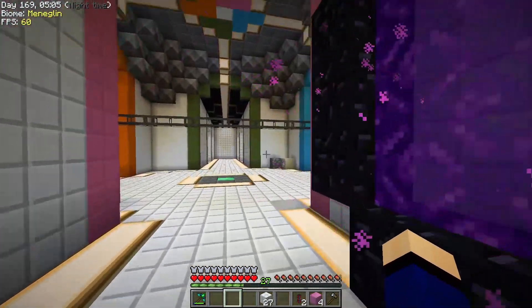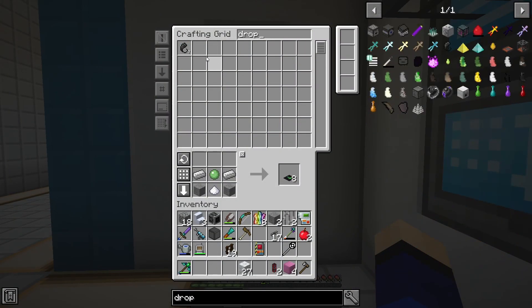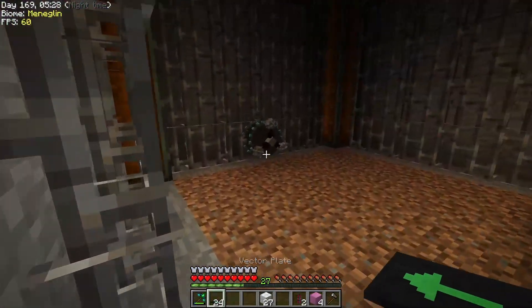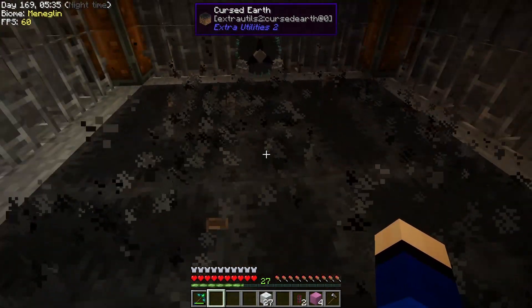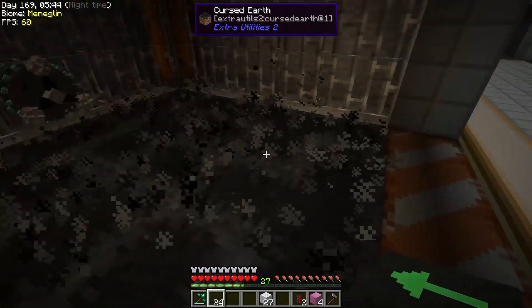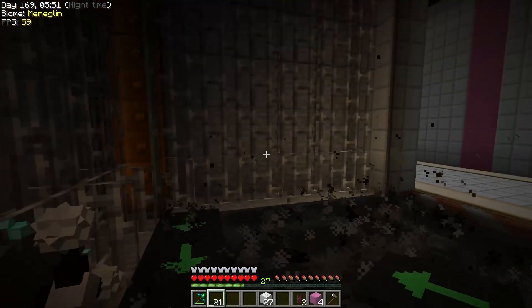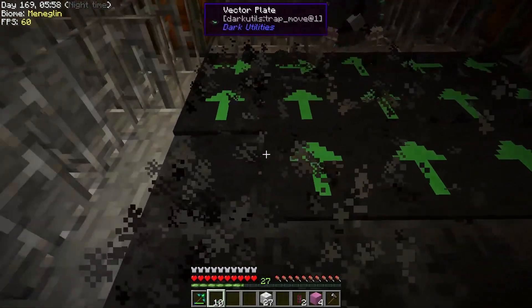Now it may not look like much at the moment but there are a couple of things I'm thinking of. One, we can make use of these drops of evil we've got here to do something. And two, we can make use of these vector plates as well possibly. Now we've got this inner center so that's a bit on the worrisome side, but if we use a drop of evil on this dirt — bang, it's made cursed earth — which is very nice. And then we can easily set this up to push it all over to here.